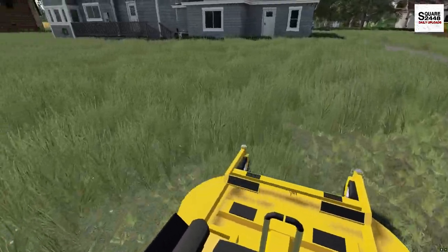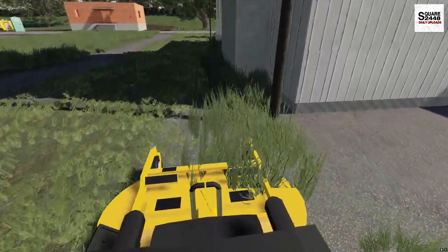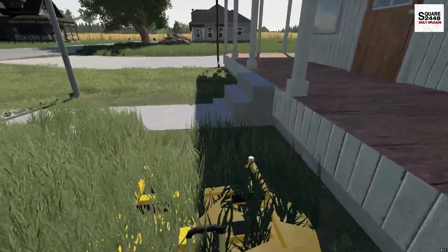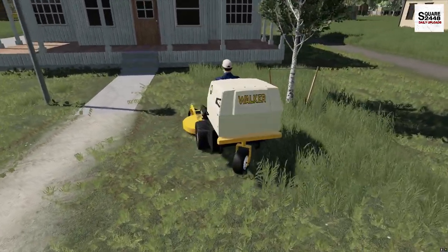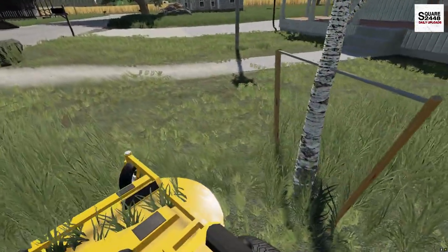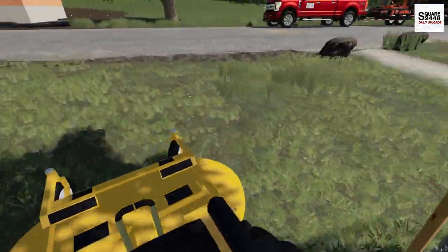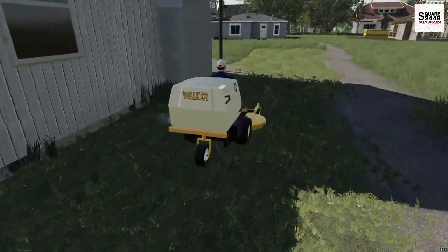One of the big features this Walker has is the built-in bagger. There's an extra vacuum, and we don't have to worry about having a vacuum hose on one side of the mower deck - it's all built-in. One thing is with turning, you always have to keep in mind that you do have the bagger back there. But other than that, this is one pretty cool mower. The striping with that third wheel in the center does look pretty cool, and the out-front deck design is awesome - probably one of the best visibilities for seeing what you're mowing. And also no scalping with this mower, which is awesome in FS19.